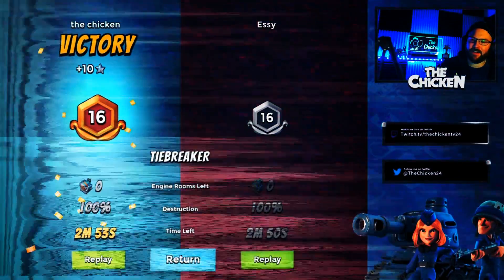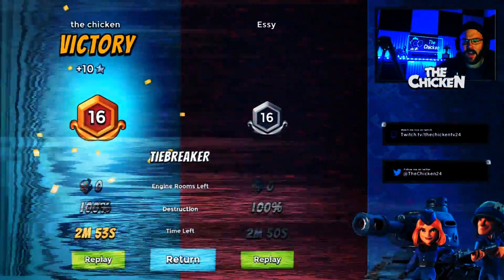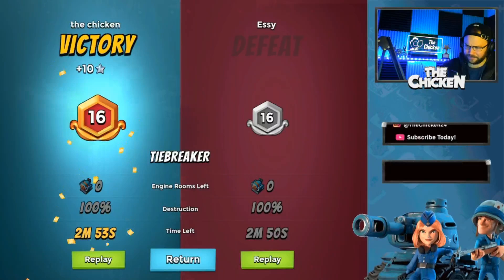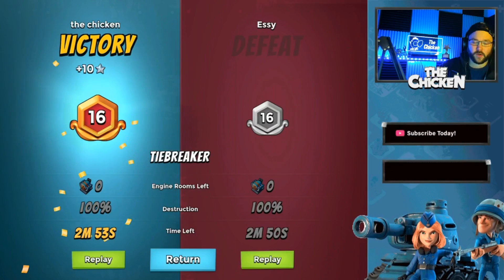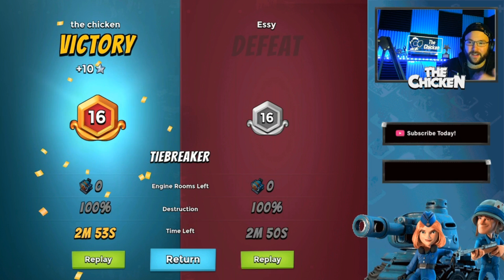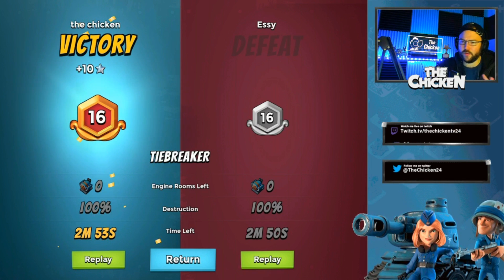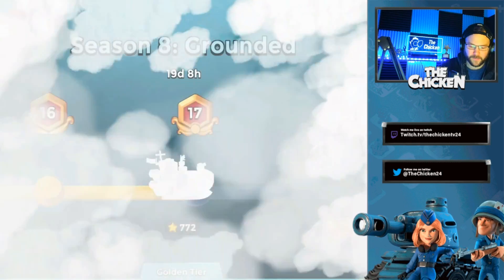Hey guys, bringing you another Boom Beach video. In today's video I thought it would be helpful to go over the most dominant meta taking place in Warships right now, and that is called the Heavy Drinker - heavies with Bullet and Energy Drink. We've all been saying your main focus should be to unlock Bombardiers as quickly as possible, and that hasn't changed, but at three engine rooms I honestly think all-heavies is better. I'm beating Bombardiers somewhat consistently, and there are essentially two different main ways you're going to use heavies and Energy Drink.